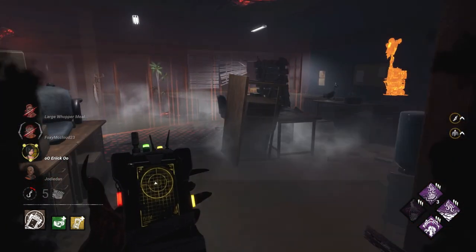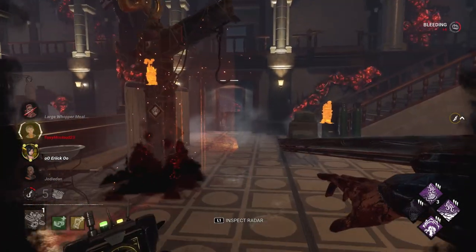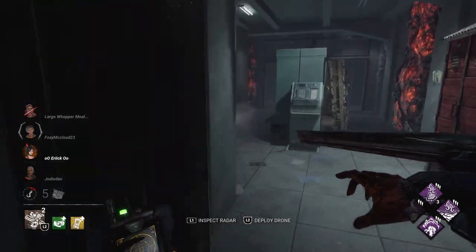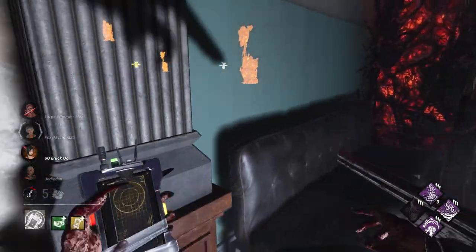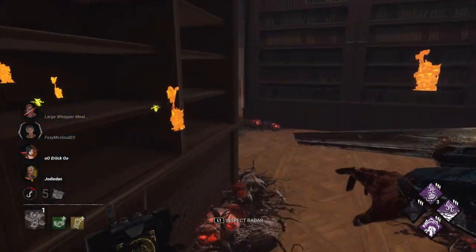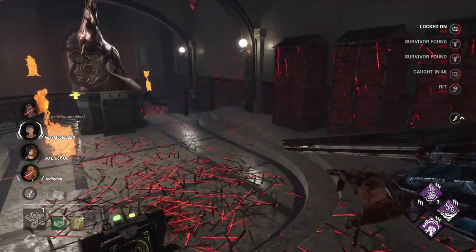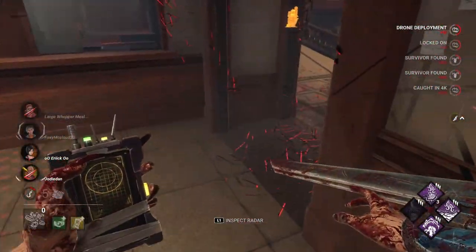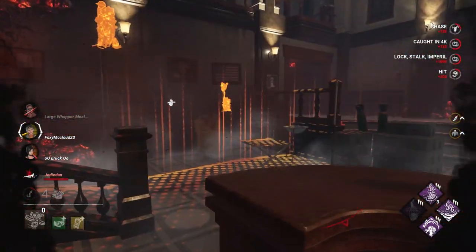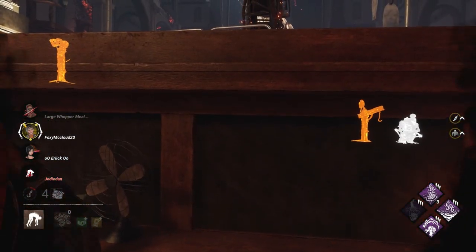Let's talk more about Eruption. I misread the perk — what it does is once you kick a gen, it's highlighted in yellow, then once you down a survivor that gen explodes, losing 10 percent progress automatically. If a survivor was on that gen, you can see their aura for 12 seconds. I thought the cooldown was 12 seconds but it's actually 30 seconds, which is fine because you don't want Eruption to be that strong. When Eruption first came out it was one of the strongest perks — not only did it do what it does now, it also made survivors Incapacitated.